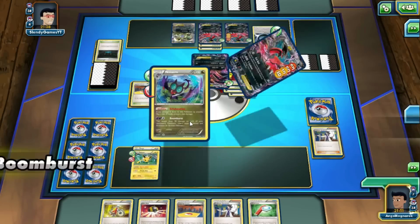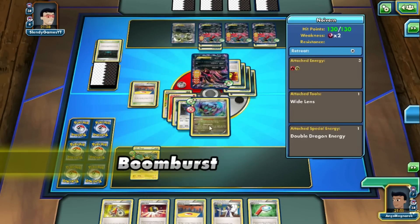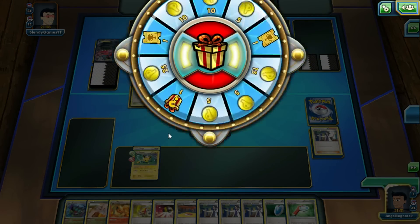Boomburst knocking out three Eviolite EXs — a six prize card turn, awesome!